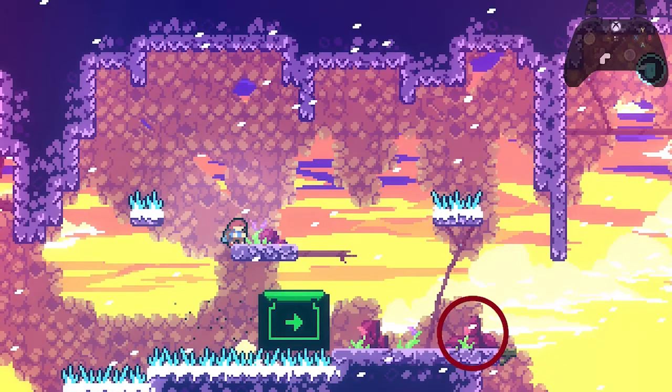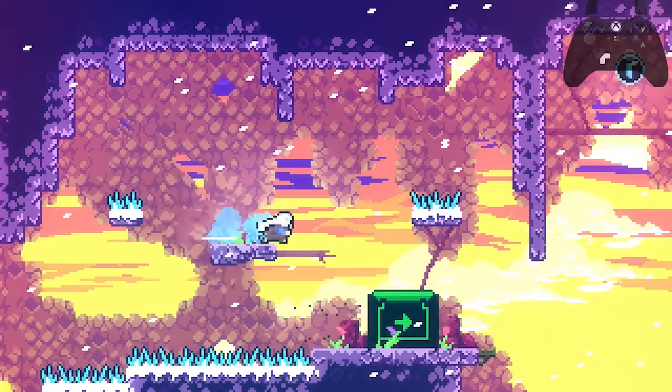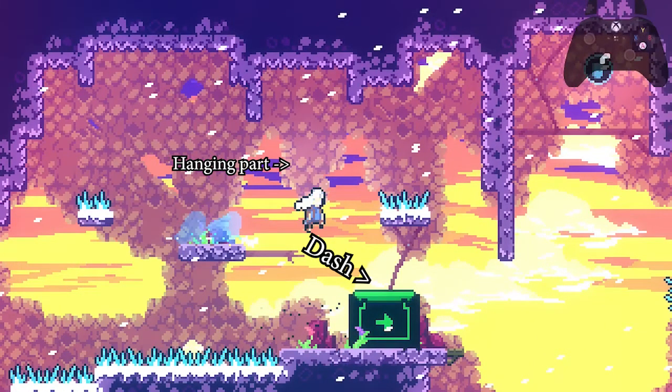When the moving block reaches the second pink rock in the background, you want to start the extended hyper whole jump all the way until you dash downward. You want to dash when you reach the hanging part of the background.